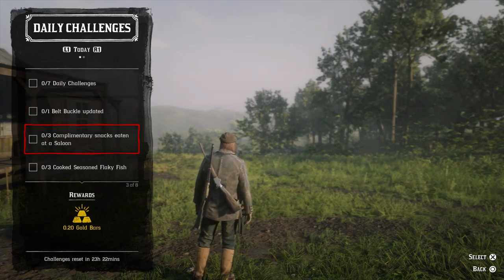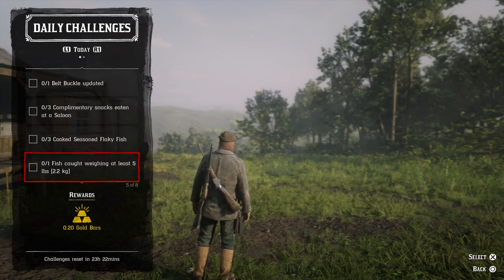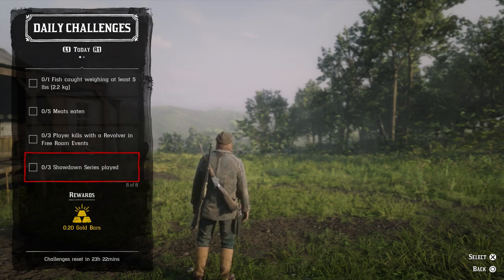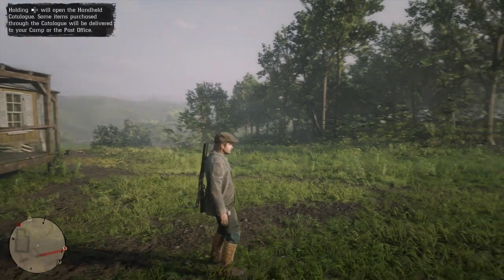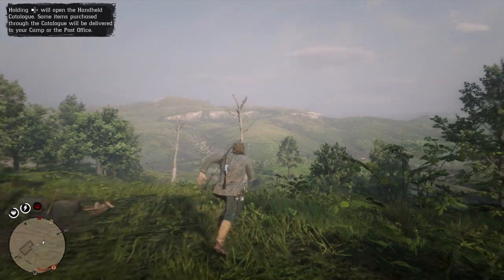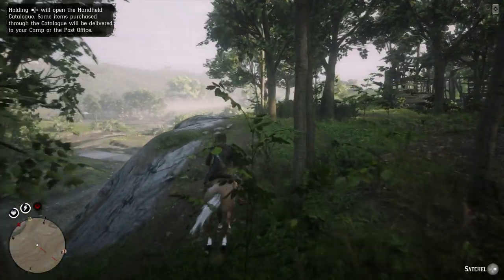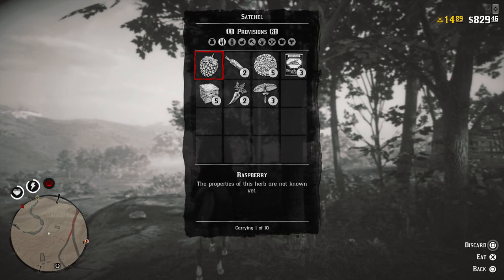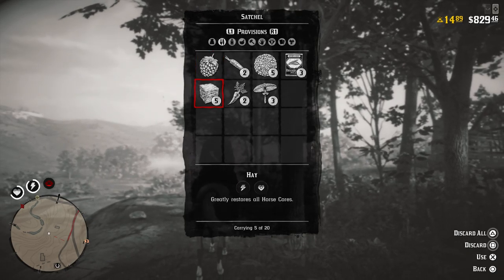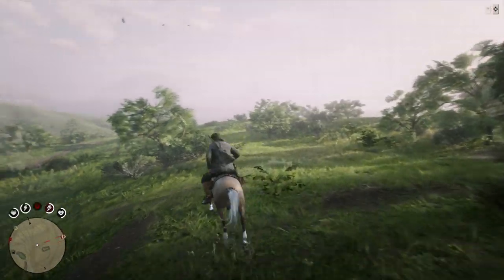Complimentary snacks eaten at a saloon — I didn't even know saloons had complimentary snacks. Catch a decent-sized fish, maybe we'll do that. Eat five meats, maybe. Three player kills with a revolver in free roam events, maybe. Two for sure: the belt buckle and the free snacks at the saloon. The others, we'll see. Actually, I should be able to cook meat pretty easily — I've got lots of meat on me. I probably could eat a meat right now if I have a cooked one. No, I don't have one, but that's alright.